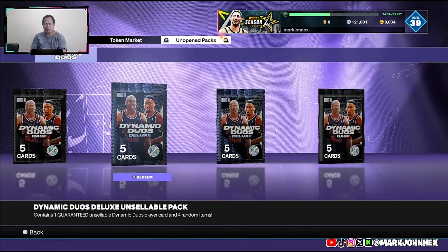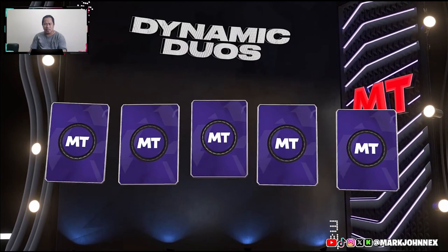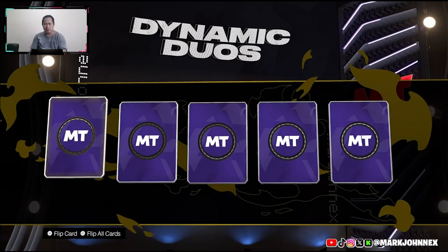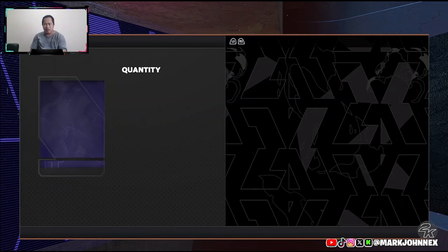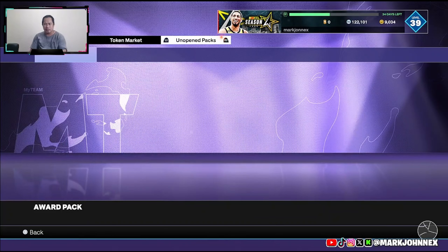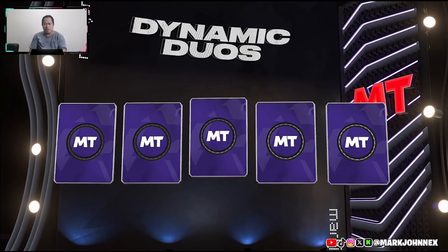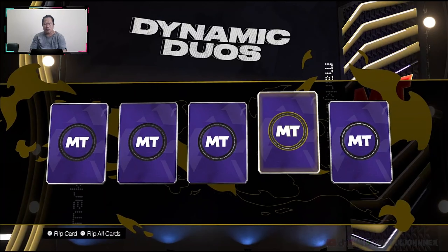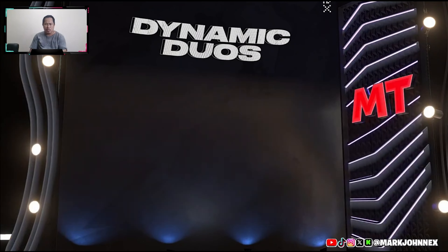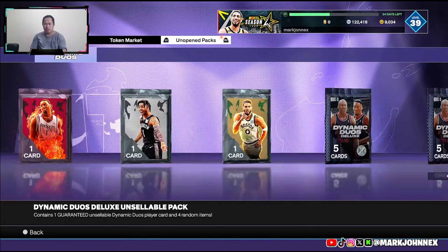We're now at the last four packs - Dynamic Duos. Let's start with the last one now, maybe we can get something from this - maybe a shade or - oh wow. Gold marble pack, data bird. Last three packs. Jonas Valanciunas. One more shake. The only diamond we got is from the Eco Chance pack.